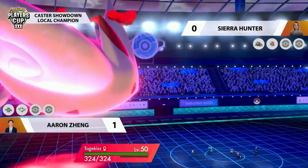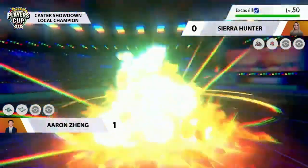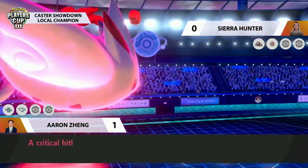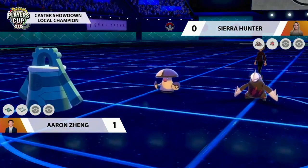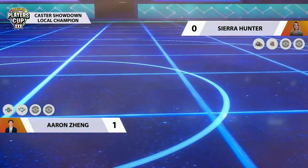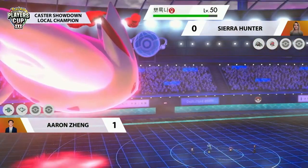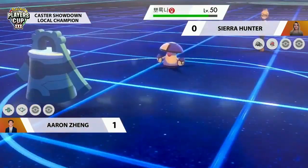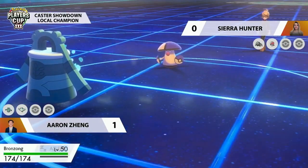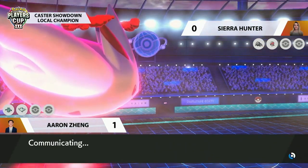I wouldn't be surprised to see another Max Airstream into Amoonguss trying to break the Coba Berry early — but no, it's Max Flare going straight into Excadrill, a huge chunk of damage, and it picks up the KO with a critical hit! It brings the sun onto the field, boosting any future Max Flares. Bronzong goes on the offensive with Body Press just to add extra damage. Amoonguss is free to go for Spore, and once again Bronzong is going to take a sleep.